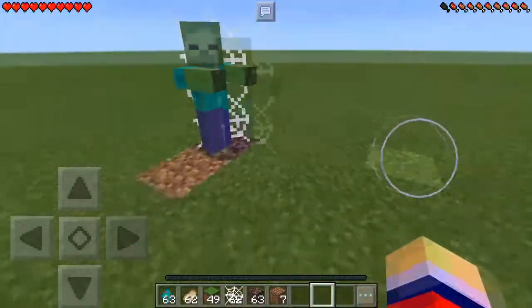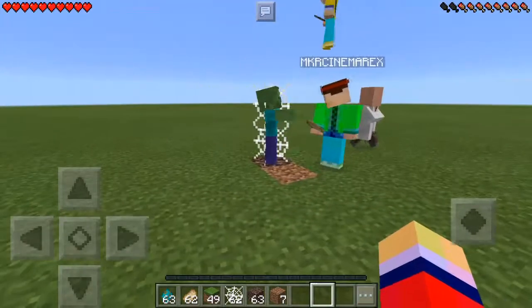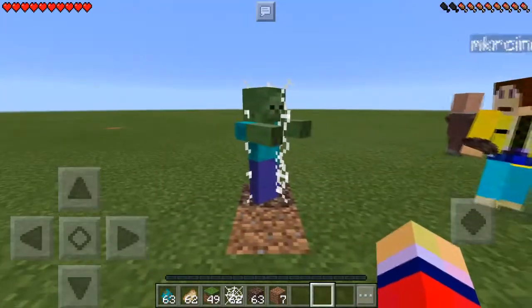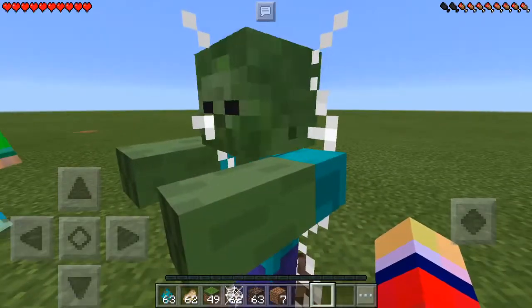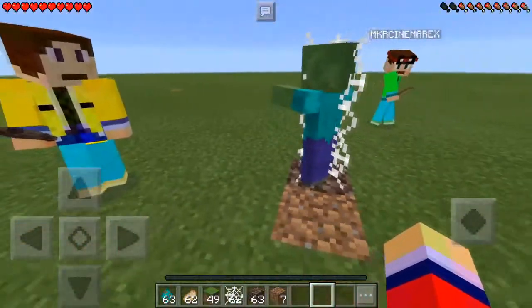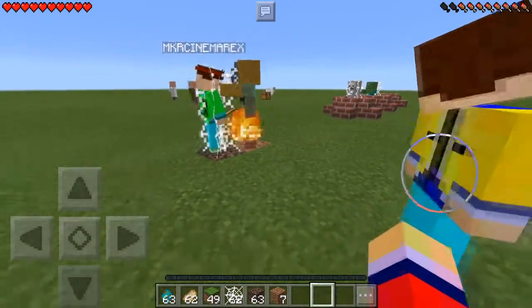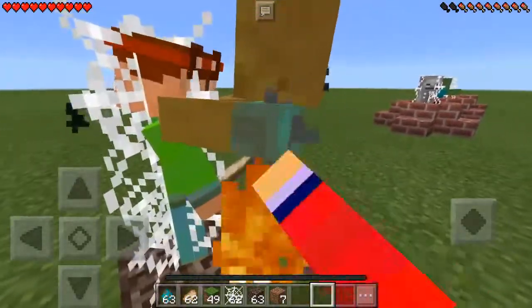You can see that the zombie will not go after the villagers — it's not aggroed on anything, it's just there. Just be careful that no other mobs actually push the zombie out, because as soon as you push them out they will stop burning again and they will be aggravated.